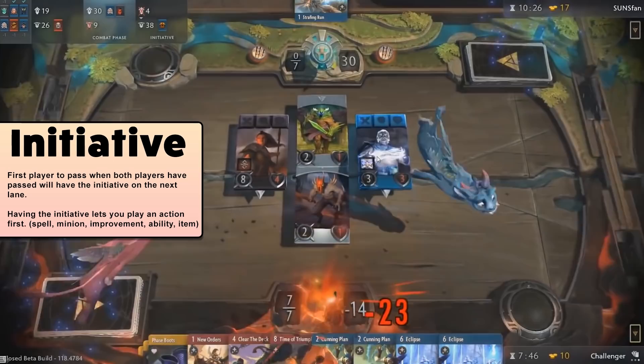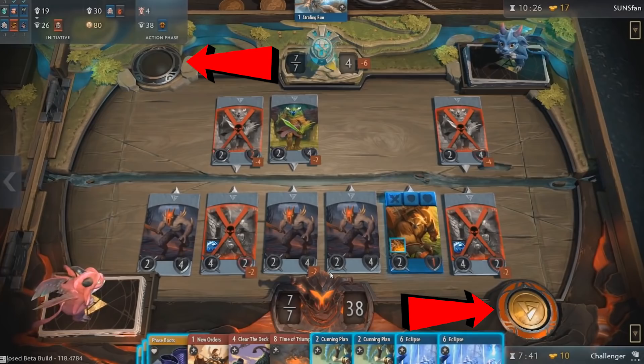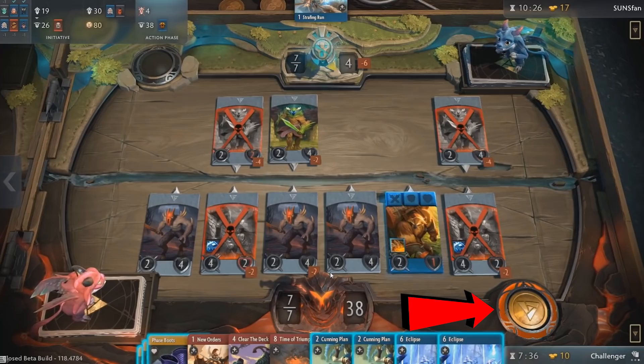Seems complicated but it's easy to understand when you play. The game will start with either you or your opponent going first, indicated by the coloured coin on your right or top left and the initiative text at the top. The coin is also the button you press to pass your turn, but you can also use the spacebar. Once both players have passed, the clash happens.